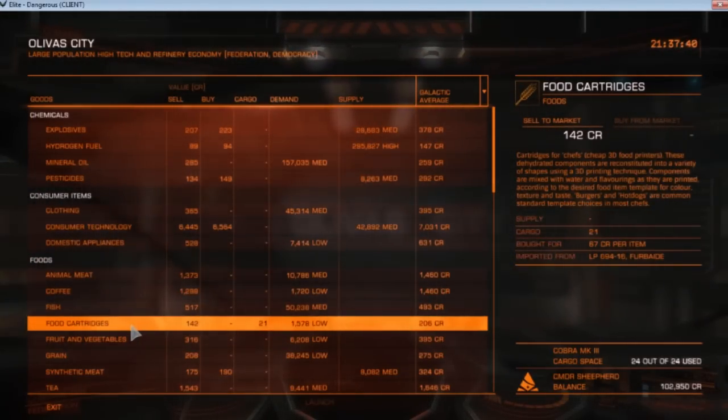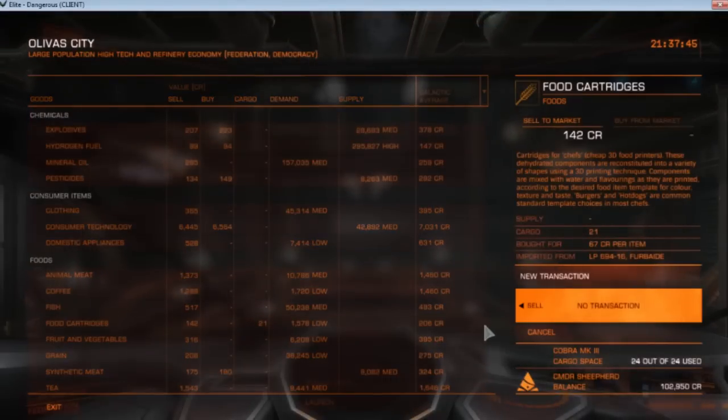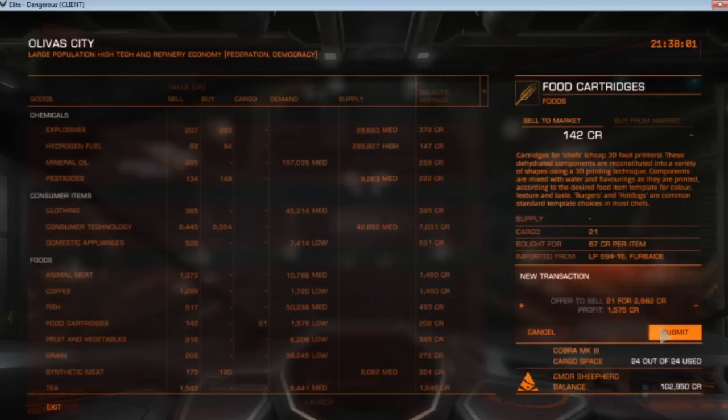Okay, we have 21 food cartridges and they sell for 142 credits. So we are going to sell, which means that we make 75 credits profit on one of these. So we're at a 1575 credit profit.